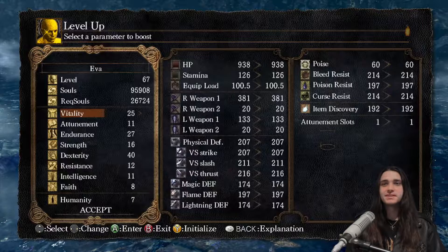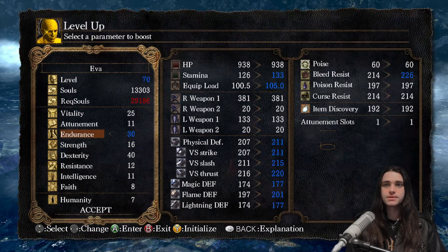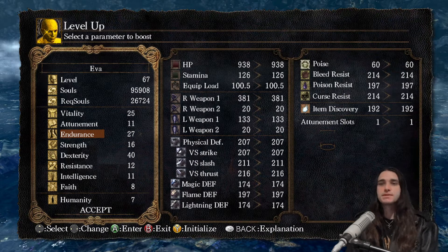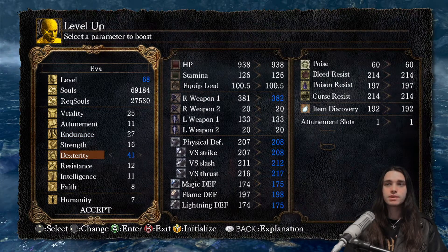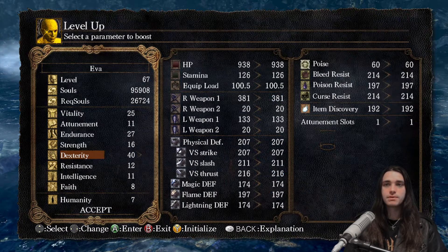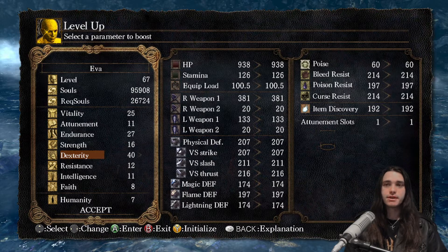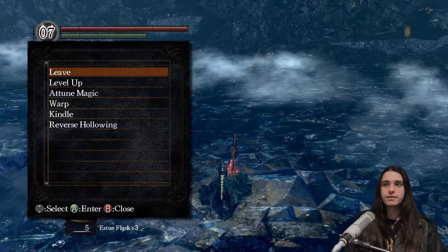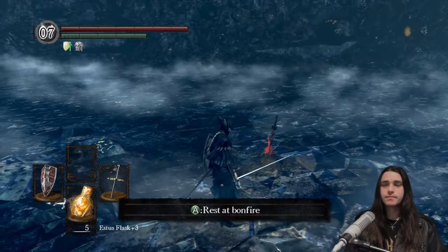What should I level up? Endurance is looking to get some attention, but I don't know if that's a priority right now. Should I take dexterity further? You can see there's a soft cap — from 41 into 42 there is no increase for my right-hand weapon damage, so I can leave it at 40 for now. I would take dexterity to 50 or 60 usually — but I think my points would be better served in endurance and vitality. I'll take endurance to 30 and then work on vitality after — we're only at 25 so yeah, level 70, which is pretty respectable.